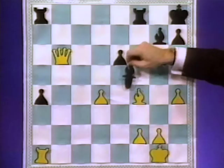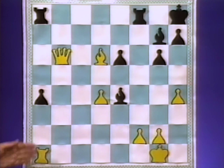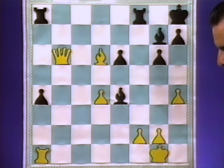Bishop e4, then the very important move bishop d6. So now we stop this pawn forever. And then black played rook f to c8. And then, very important again, we attack this pawn immediately — queen b5.